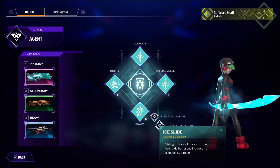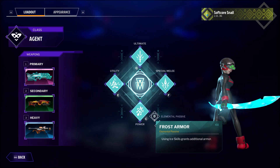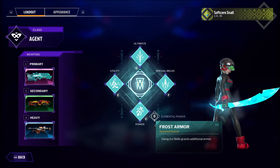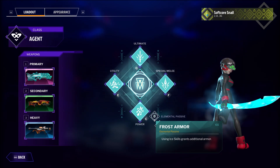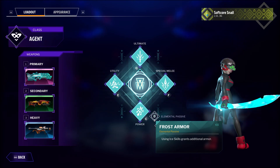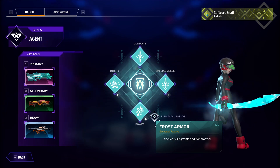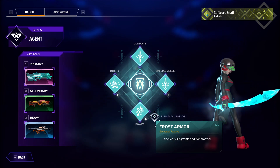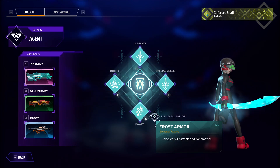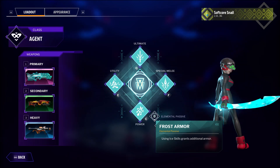The elemental passive is quite good too. Whenever the Ice Agent uses ice skills, he gets a bit of armor back. This is really useful in combat and pairs super well with the ice clone ability, allowing you to throw a decoy of yourself, go invisible, and get armor — that's pretty nice utility. For weapons, honestly any weapon combo will work well with the Ice Agent, so go ham.